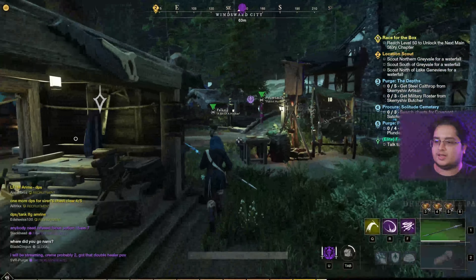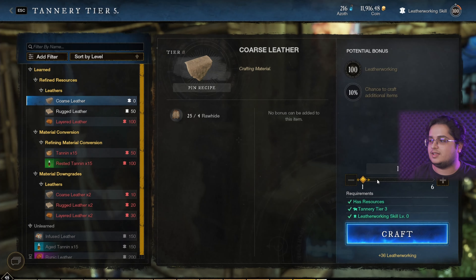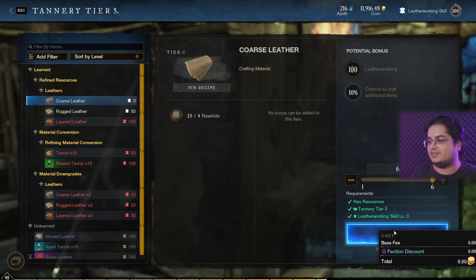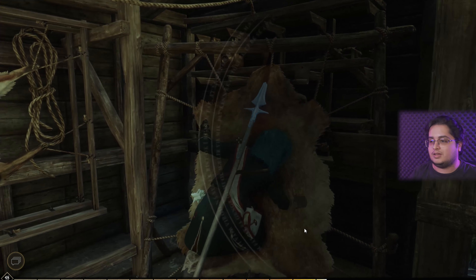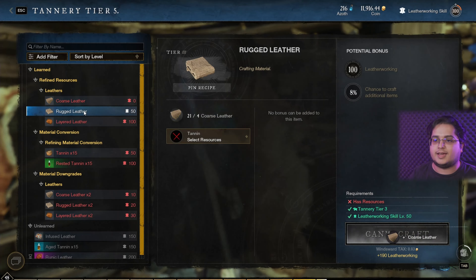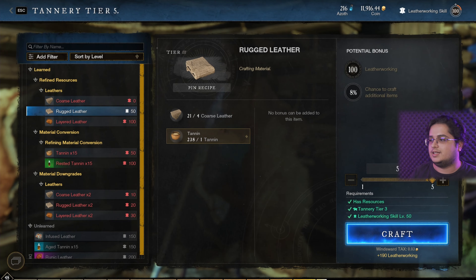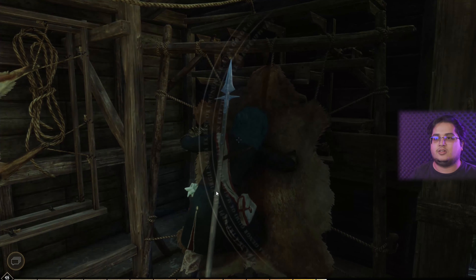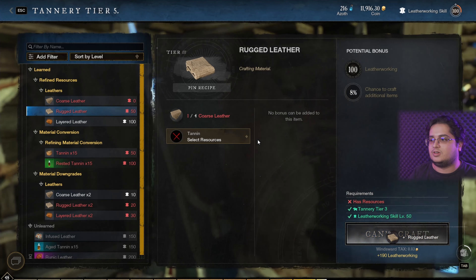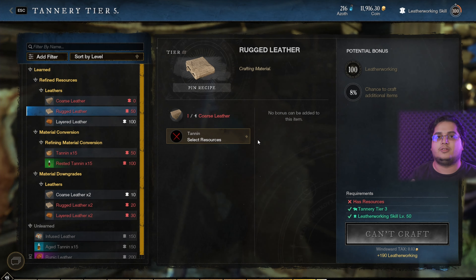Then you go back to your tannery. At the tannery, you make the coarse leather first — this is just an example, you will need to make more than only 60. Once you're done with your coarse leather, go back to rug leather. Put in the tannin you bought and then you make rug leather. You will also need to make way more rug leather to reach 100. This is the fastest way to level up your leatherworking skill from 50 to 100.